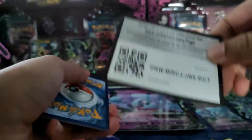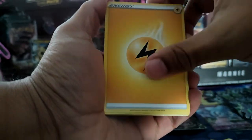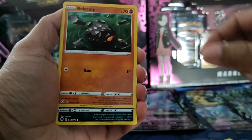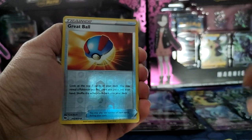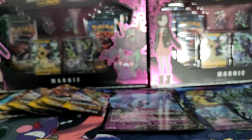Special Collection is not looking too good. Lightning Energy, Piers, a Team Yell Grunt, a Hop, Rollycoly, Trubbish, Potion, Linoone, Nickit, a Reverse Cramorant, and Marnie Holo. Yikes.